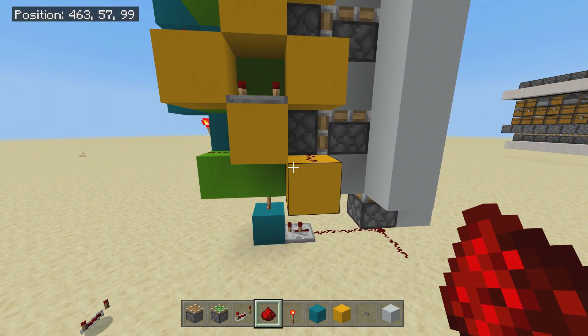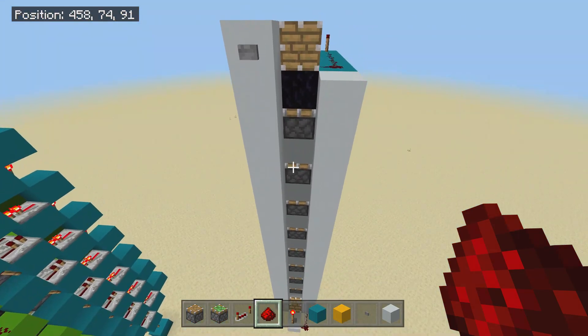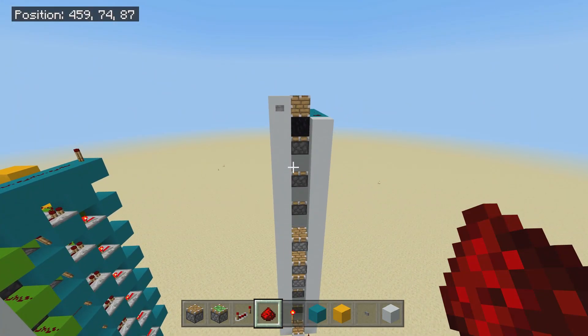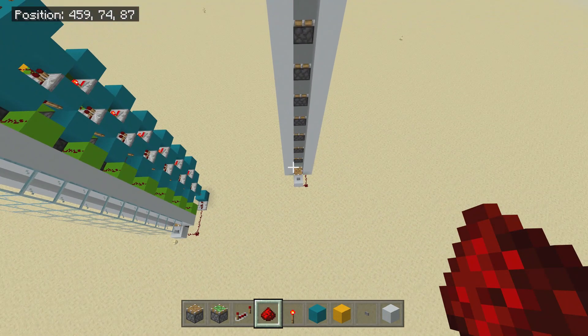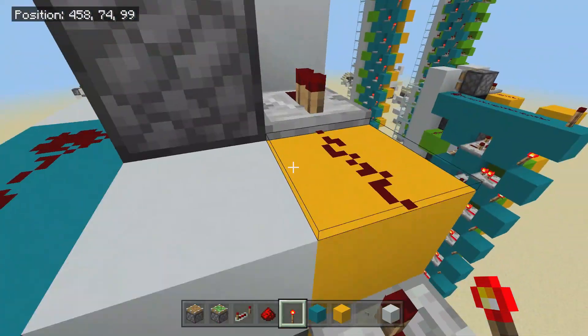So once you've done that, just end it on the last one. You can then click this button and what should happen is a trail of pistons going all the way down. Let's just see that does happen — and yep, there we go. As you can see, there's a trail of pistons going down. That's why your character is going to stay nice and safe.